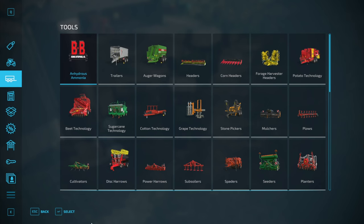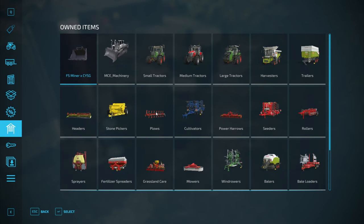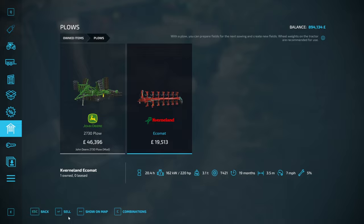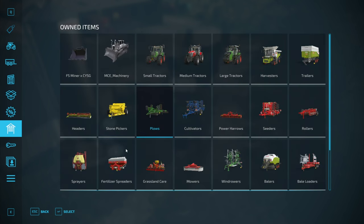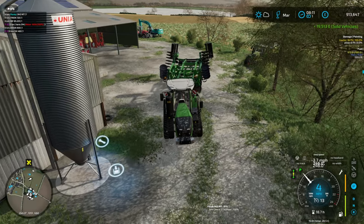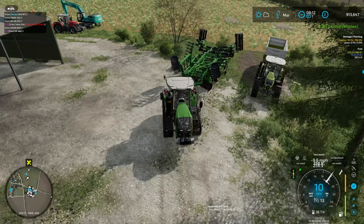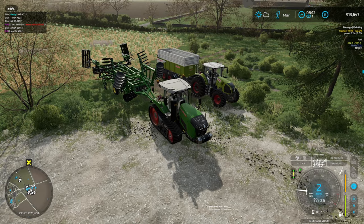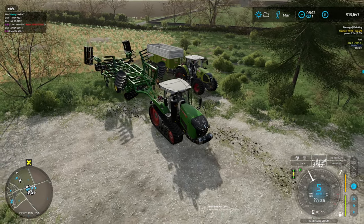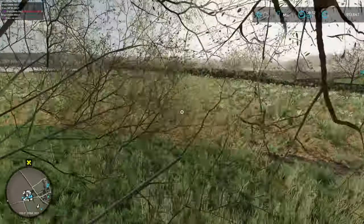We're going to go back to the shop and get rid of this atrocity — the old European plow was three and a half meters wide and took forever to plow a field. We'll disconnect that and set it aside. Since we don't have to actually plow these fields, I'm thinking we'll change up techniques a bit — instead of plowing, we just need to do some basic tillage.